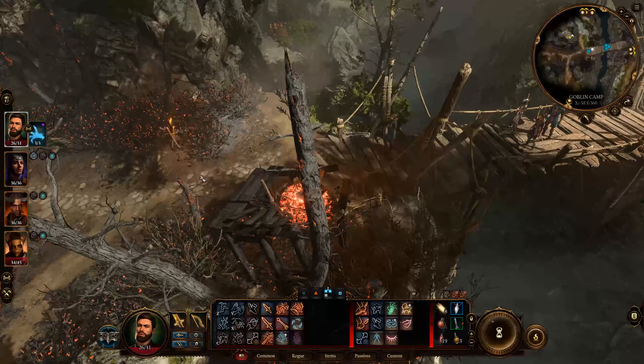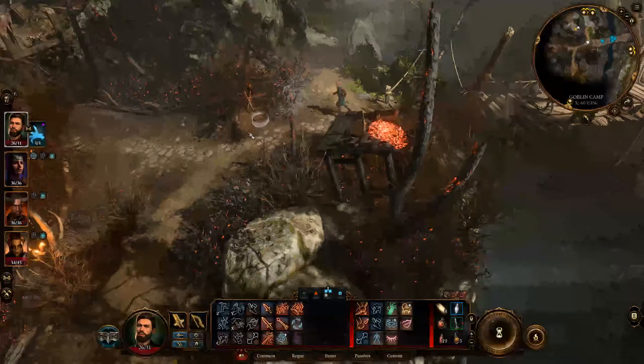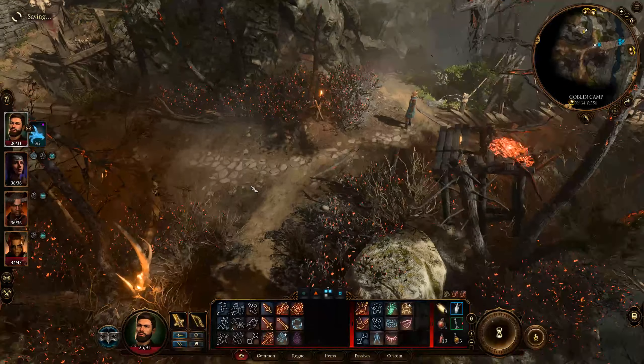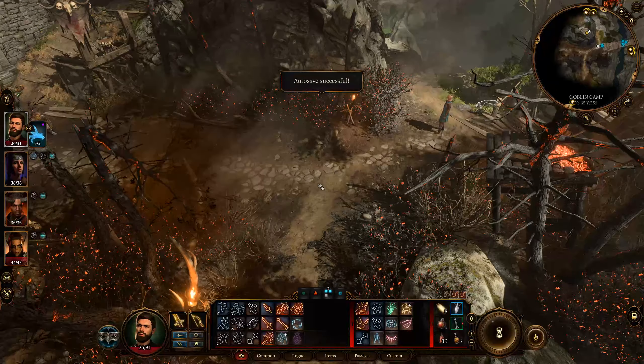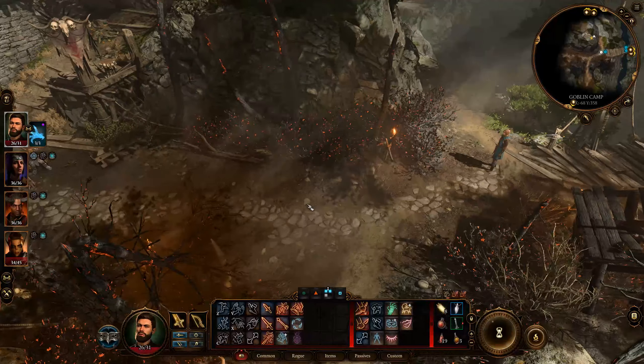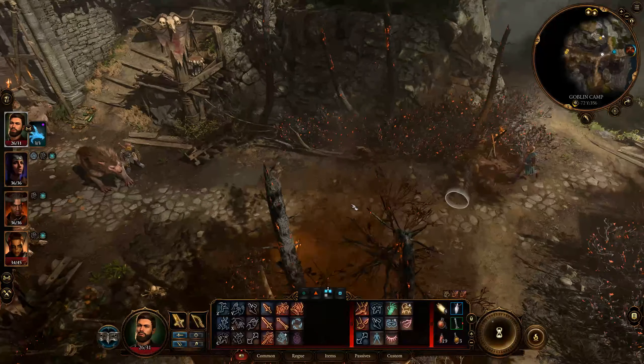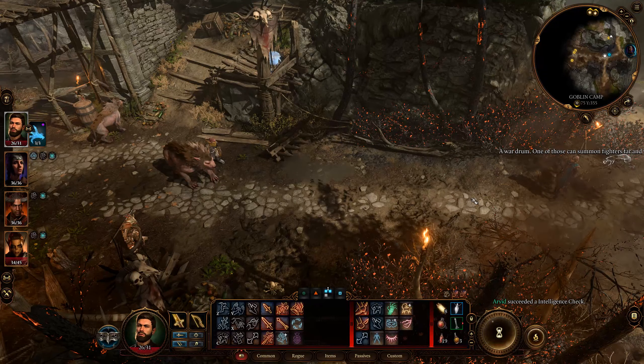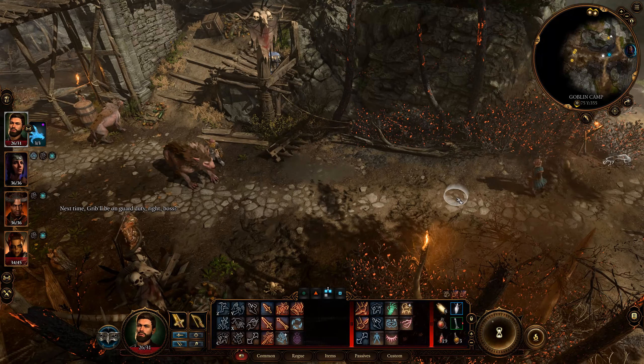The secret to this is the fact your Mage Hand is invisible and can be moved independently of initiative, as long as you don't attack, but it still counts as an enemy of the target. You can of course use other party members or familiars in range to give your rogue advantage, but oftentimes you will struggle to get someone close to your target for each of your rogue's turns.